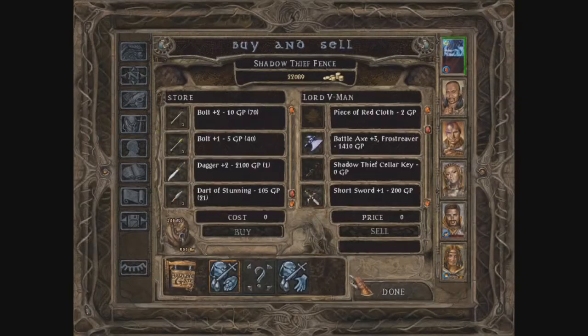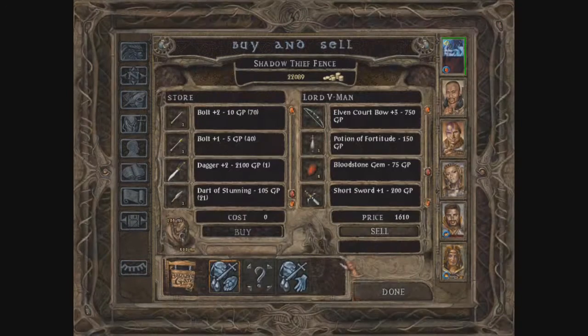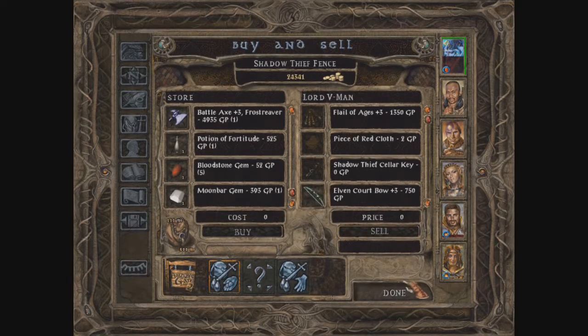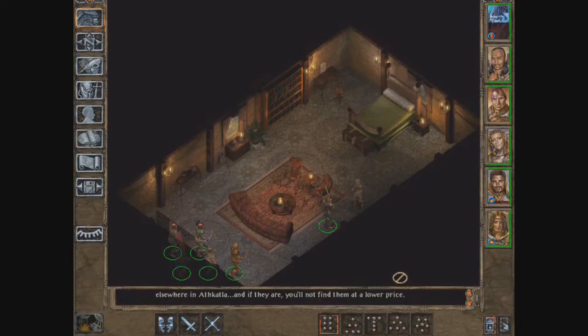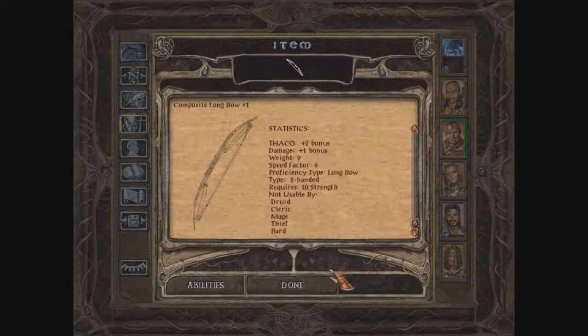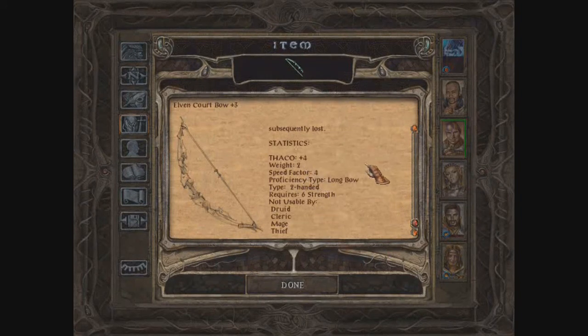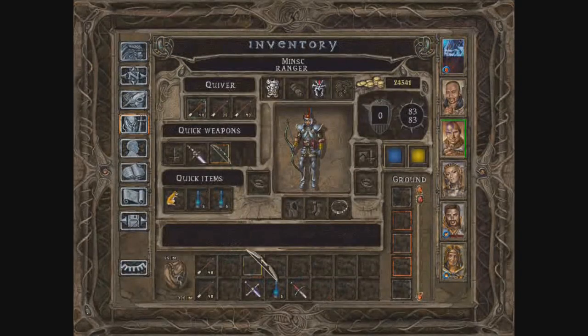I'm not using the battle axe. This is a turret: armor class 0 plus 2, damage plus 2, speed factor 6. This one is armor class 0 plus 4, speed factor 4. I prefer this one, I do think so, yes.